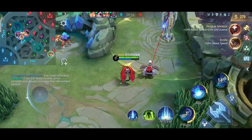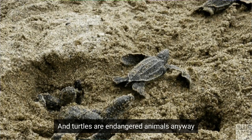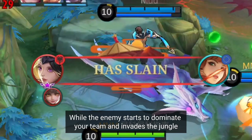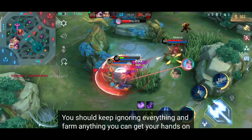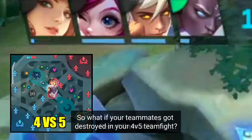Keep ignoring any so-called objectives like turrets or the turtle — you're allergic against seafood anyway, so don't let Uncle Roger say 'hiyaa' to you. Turtles are endangered animals anyway, so avoid killing it at all costs. Protect our nature, save the planet's future. While the enemy starts to dominate your team and invades the jungle, you should keep ignoring everything and farm anything you can get your hands on. Also start killing those huge minions coming from the base — this is another cheat activated by the enemies. Moonton really needs to do something against those cheaters. Report them all.